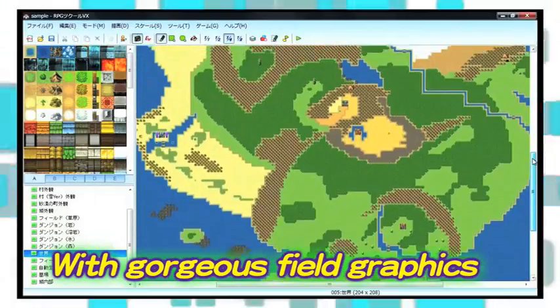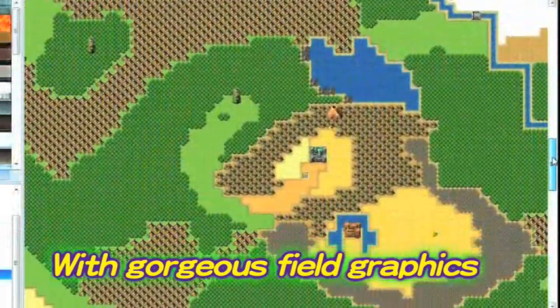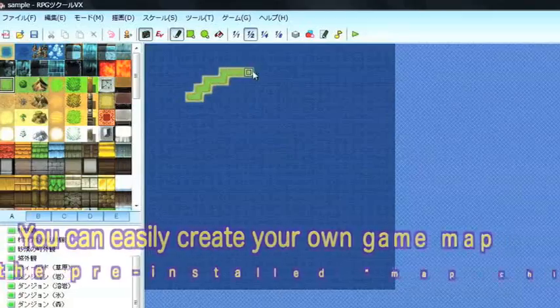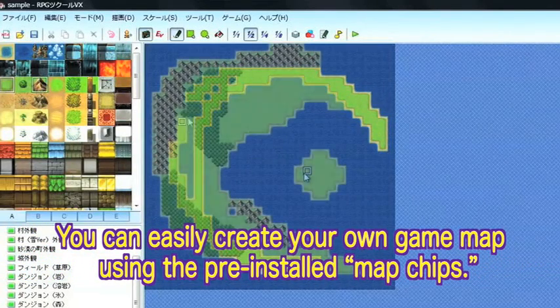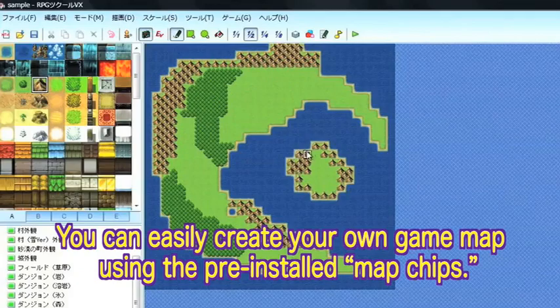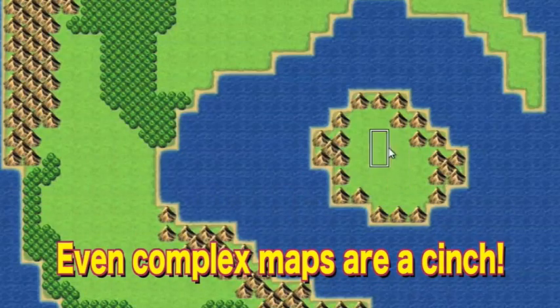Look at this gorgeous field screen! Even beginners can create game maps like this! Using the pre-installed map chips, you create the game just like you would draw a picture on a canvas. See? Isn't it easy to make really cool-looking landscapes?